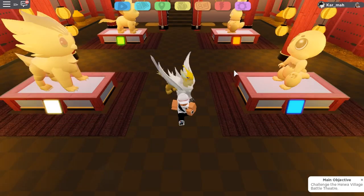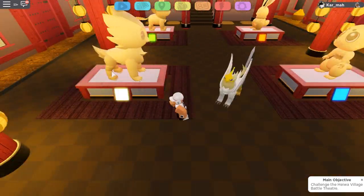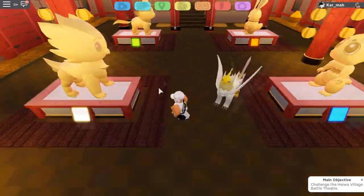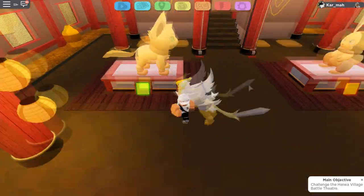You're going to have to fight four monks — one right here, one over there, one over there, and one more. They'll give you clues of what buttons to press and in what order.